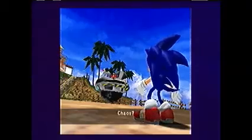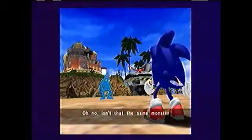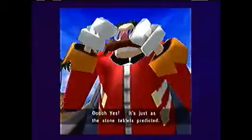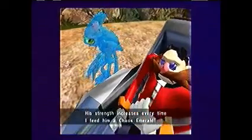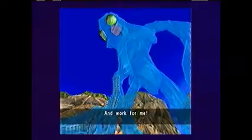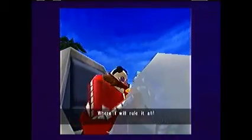That Chaos Emerald is just floating in his hand — poor animation there. That's one thing I forgot to mention about the presentation in Sonic Adventure — the animation, at least in cutscenes, is poor. Every movement is way too stiff. No animations are fluent, and while later on it does get more cinematic, it still looks pretty stiff and a little unpleasant to look at.